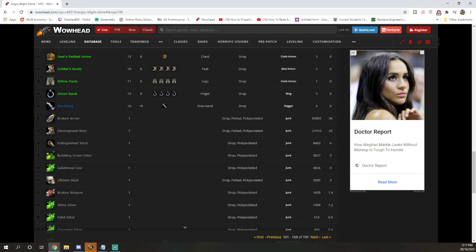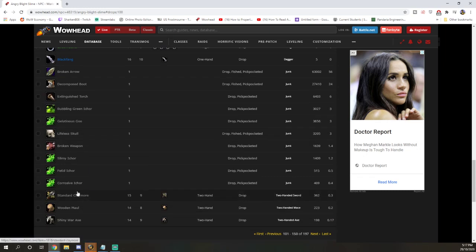Then we tried it with higher levels. Level 31 with Chromie off, we only got revolting ichor — and in the next page only that one, no other items. Then on level 31 with Chromie on, we got decomposed boots and lifeless skull.